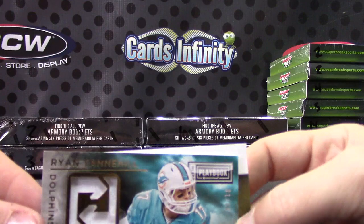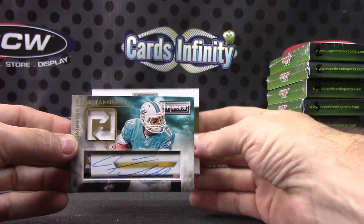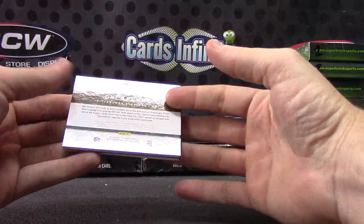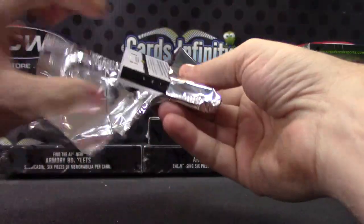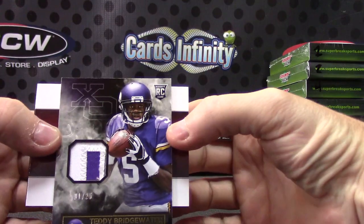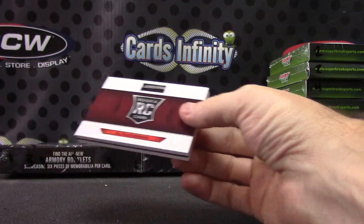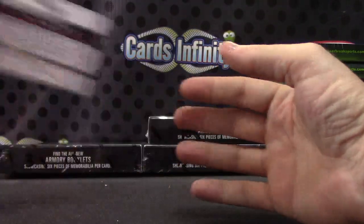There we go — kind of hard to see but maybe it's just a shadow, there's a little dirt on it. Ryan Tannehill one of ten patch autograph, and Dree Archer dual jersey, $1.99. Got a patch card of Teddy Bridgewater — Teddy Bridgewater, one of 25, first one stamped. This is High's Box Breaks — AJ McCarran black team rookie photo shoot autograph, numbered to 25.